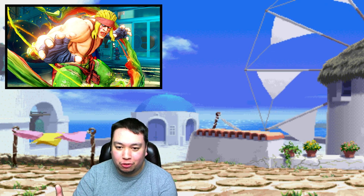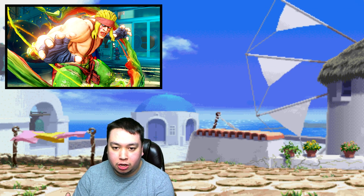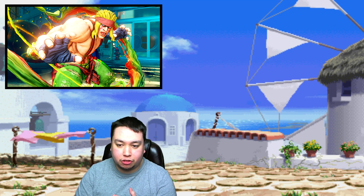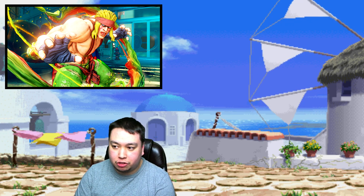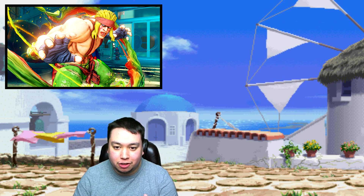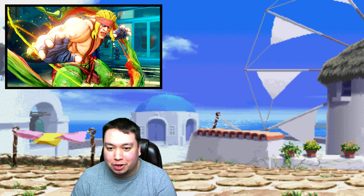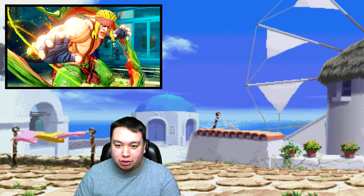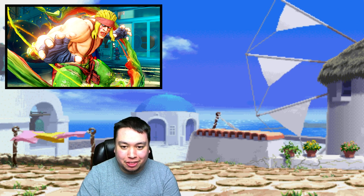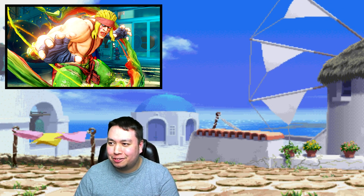When Alex is the default character on the character select screen, the game automatically puts everything into the 000 folder because Alex only has one folder. Because of that, every other character's 000 folder happens to be version 1.1, so you're getting the old version of all characters. The only way to avoid this bug is to not have Alex selected as your favorite character in versus and battle lounges. In ranked it's not an issue since you can't play Alex anyway. It's also confusing because even if Alex isn't your favorite, if you choose him in one match the cursor defaults to him next match, reverting everyone again — so you have to pick another character. It's a really crazy bug.